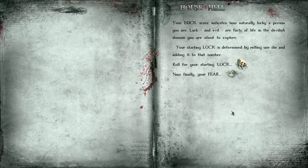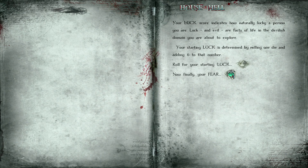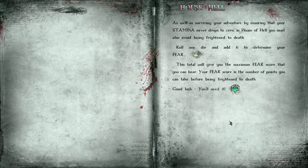Now your luck. Your luck score indicates how naturally lucky a person you are in the devilish domain you're about to explore. Your starting luck is determined by rolling one die and adding six. Rolling now... the dice just flew off the screen — this cannot be a good sign. This playthrough is officially cursed! And now fear: as well as surviving by ensuring your stamina never drops below zero, in House of Hell you must also avoid being frightened to death. Roll one die and add six to determine your fear. Six plus six — total of 12. Maximum fear score and decent stamina — good luck, you'll need it.